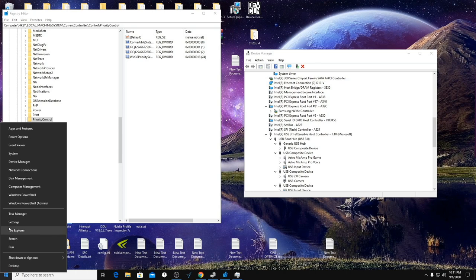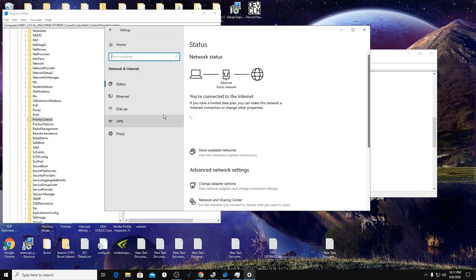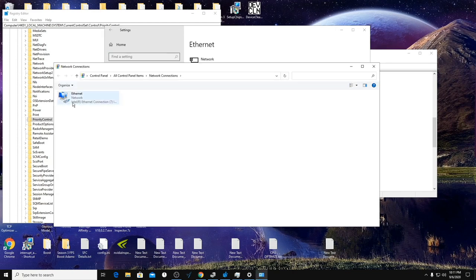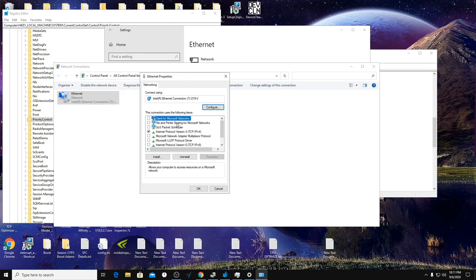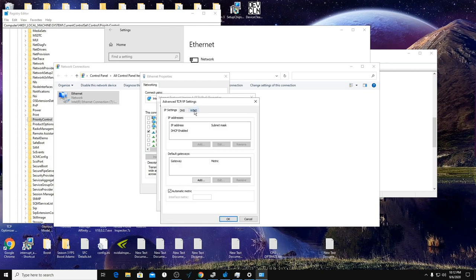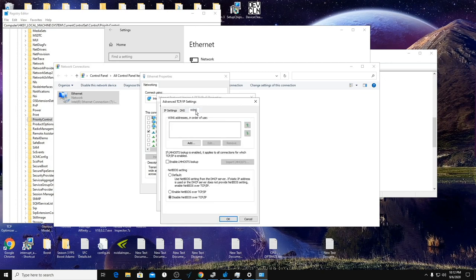Now we're going to go into Settings > Network & Internet, find your Ethernet or Wi-Fi connection, and click Change Adapter Options. Right-click on your adapter and go to Properties. Uncheck any protocols you don't use — I highly recommend disabling them. Click on IPv4 > Properties > Advanced > WINS tab, and set 'Disable NetBIOS over TCP/IP'. Click OK and apply settings on your way out, and validate settings upon exit.